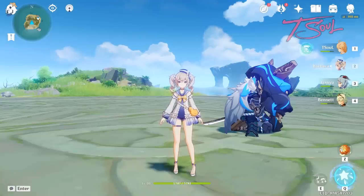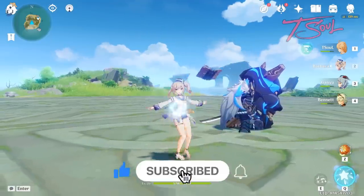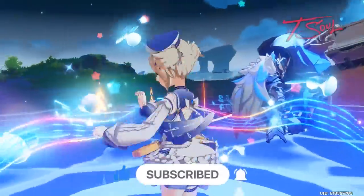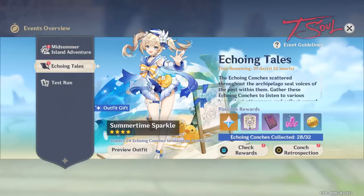Hello folks! Your eyes are not deceiving you. We have enough Echo and Konks to finally get the Barbara skin. If you add in Act 1 and Act 2, there are 28 Konks available. So without further ado, let's begin.